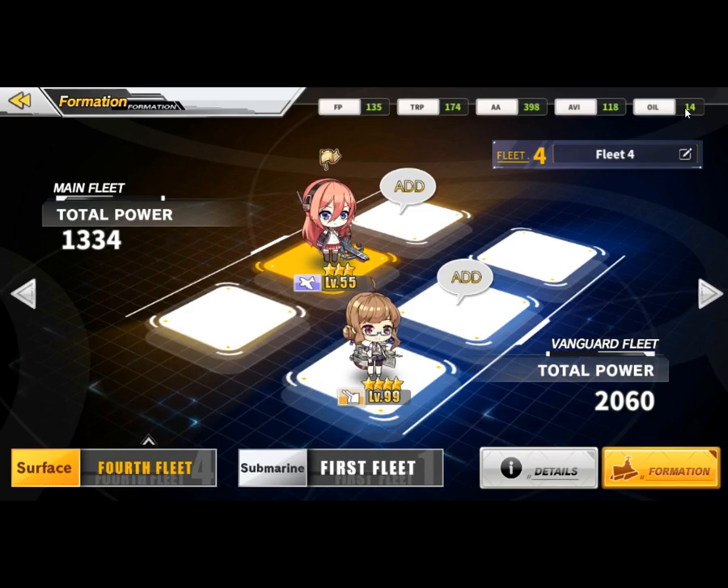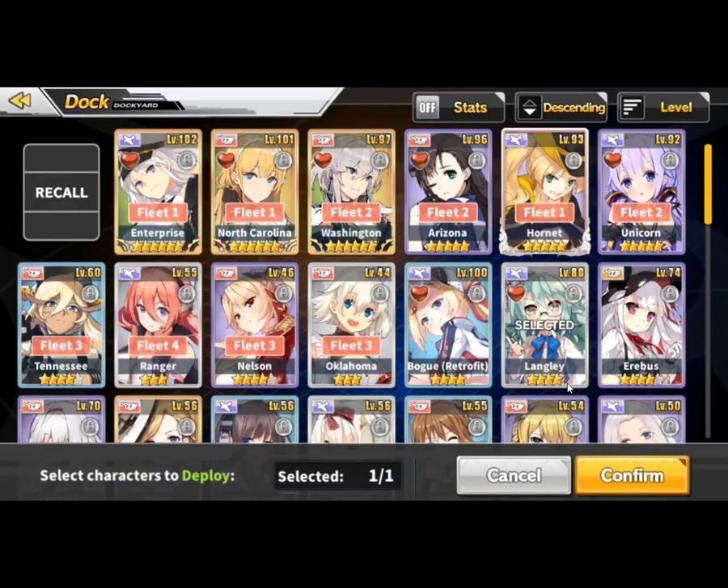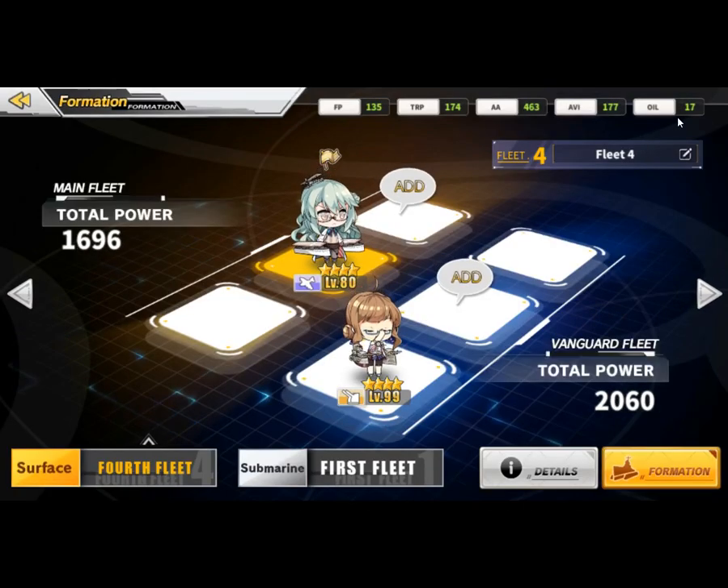In terms of oil, as you can see, it's 14. You can check your oil here or you can check it during the battle. This is good in oil efficiency - the best I would say. Let me replace Ranger with Langley first, because she's fully limit broken. That gives 17. So 17 is the minimum for two ships for oil efficiency, but you lose a lot of firepower.